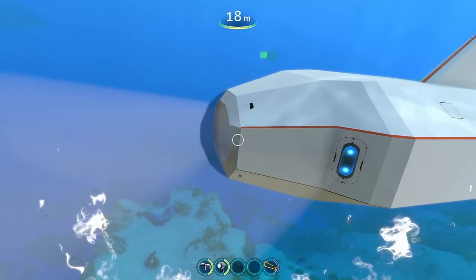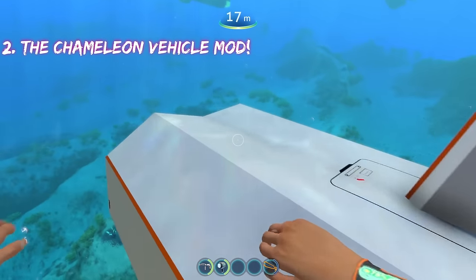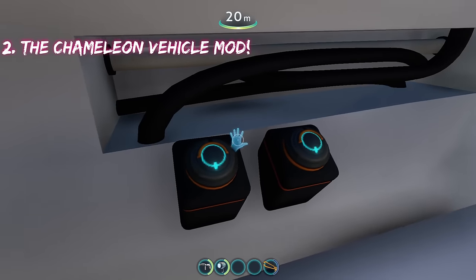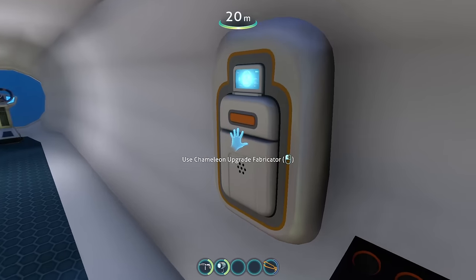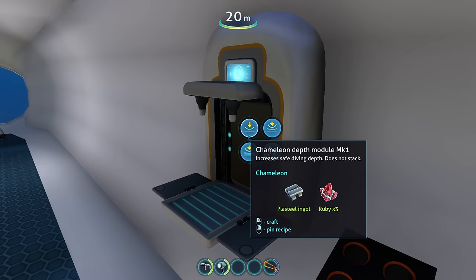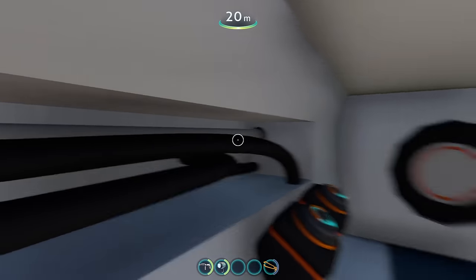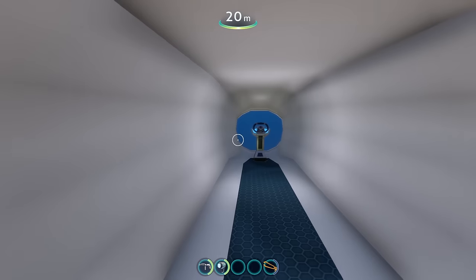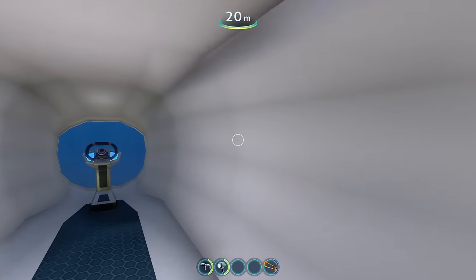The next vehicle mod coming in at number two is going to be the Chameleon Submarine mod, and it's one of the most unique submarine mods in this game in my opinion. We have four power cells total — two on the right-hand side, two on the left-hand side — and it comes with its own upgrade fabricator. It's got its thermal reactor module, Mark III depth module, Mark I depth module, Mark II depth module, and you put the upgrades in right here. Got some nice detailed pipes, and all this area you can of course build stuff in.